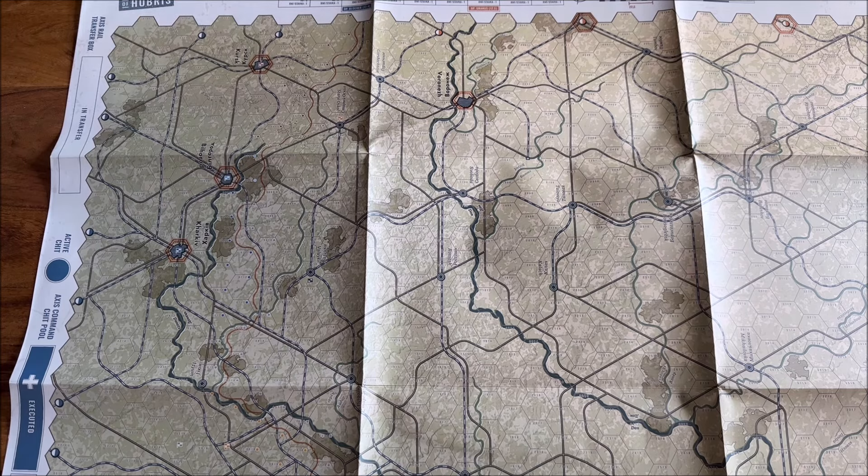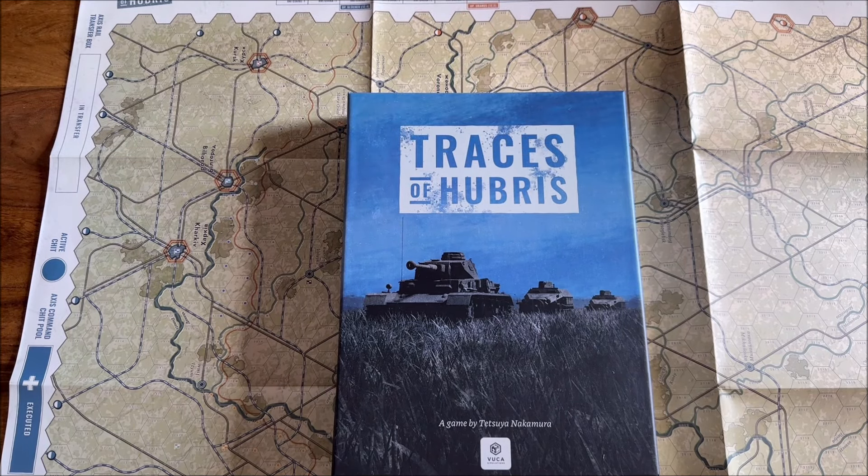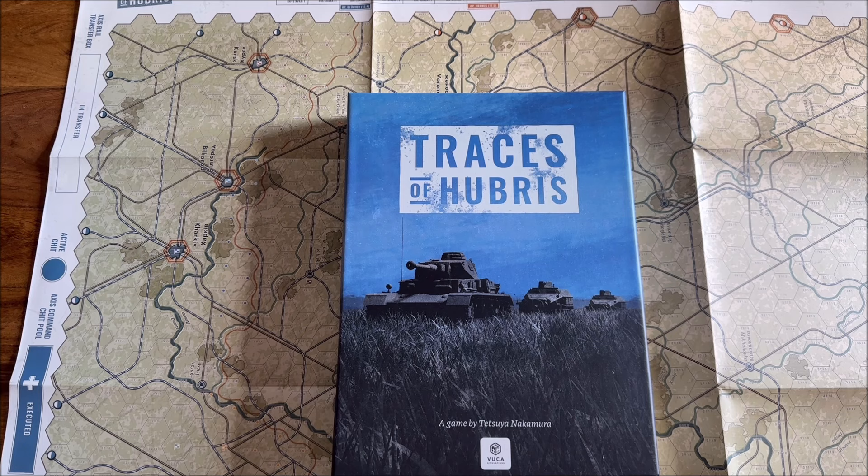Beautiful maps — I really like those pastel colors. They are not too vivid, very functional, nice on the eye, and they look very good. Okay guys, I would not like to prolong this video too much. This was a very quick first look at Traces of Hubris, a game from Wuka Simulations — a beautiful, quick, entry-level wargame very suitable for solo play due to the chit-pull mechanism. I hope to do more materials about this game because I believe it deserves it. If you liked this video, please give a thumbs up. If you'd like to see more content like this, please subscribe — every subscription counts for a small content creator like the Board Games Chronicle. Thank you for being with me and thank you for watching.